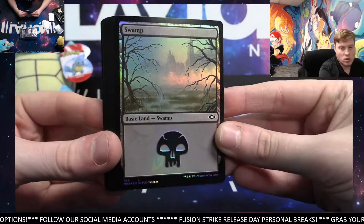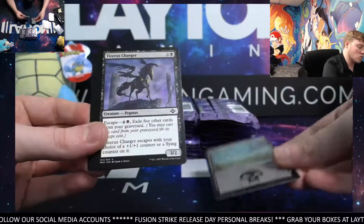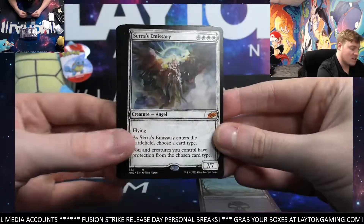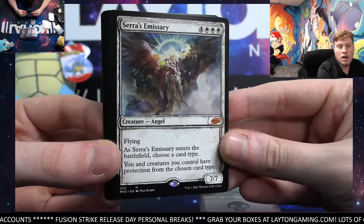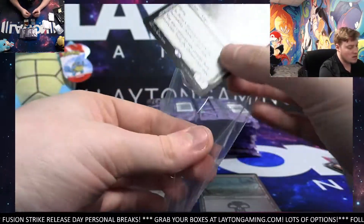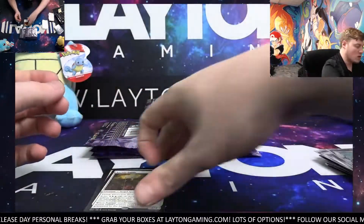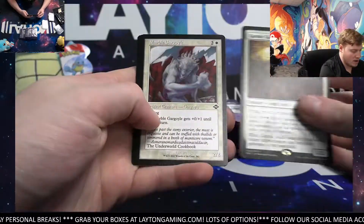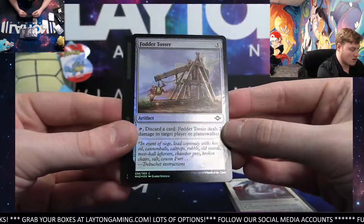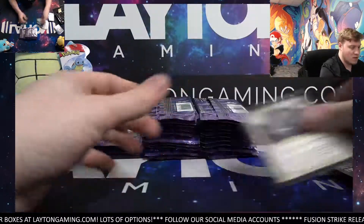Gonna be a Foil Basic Land — Swamp. There you go, Foil Basic Swamp. Very nice. Gonna be Sarah's Emissary — not too bad at all, another Mythic. Let me set these down and grab a couple of sleeves. Kermit Guide rare. Marble Gargoyle Retro. Fodded Tosser and the Rules Card. Another Retro Frame there.